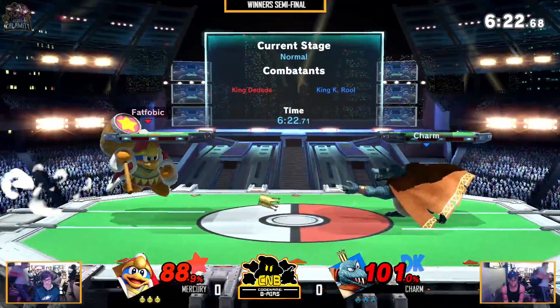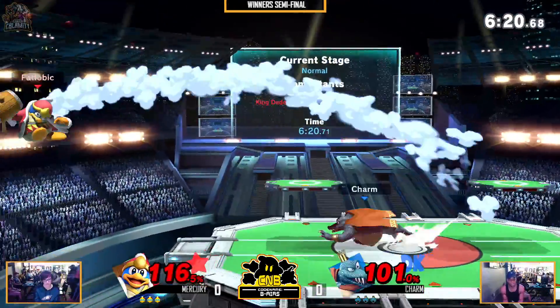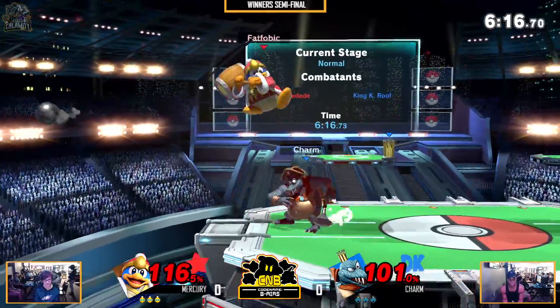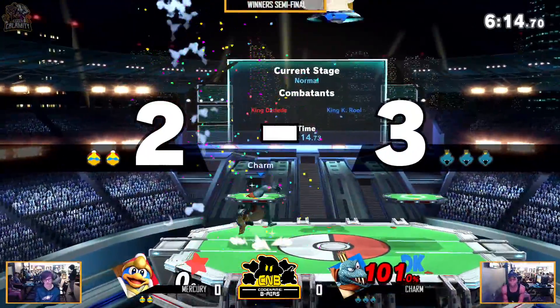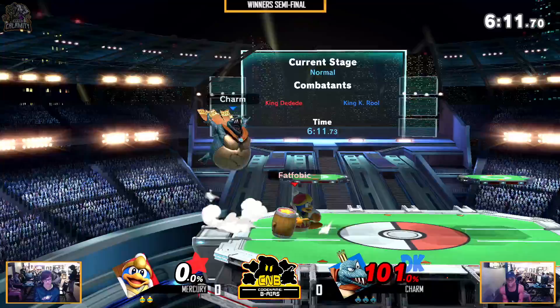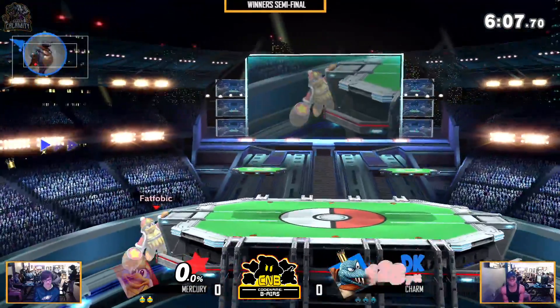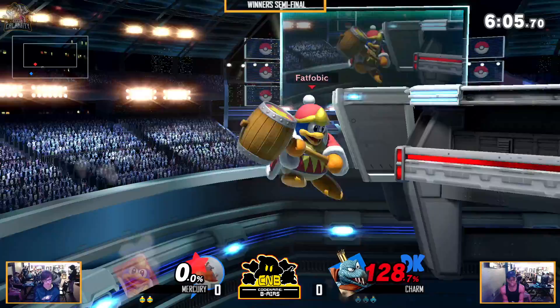Good armor through the back air and Charm is able to punish Mercury — that was crucial. Good crown follow-up. Now Mercury's off stage. Good off smash, catching his landing and his air dodge. Charm has a pretty good lead. He's pretty heavy — I think he's still fine after a forward air, so we'll see if he can make it back.